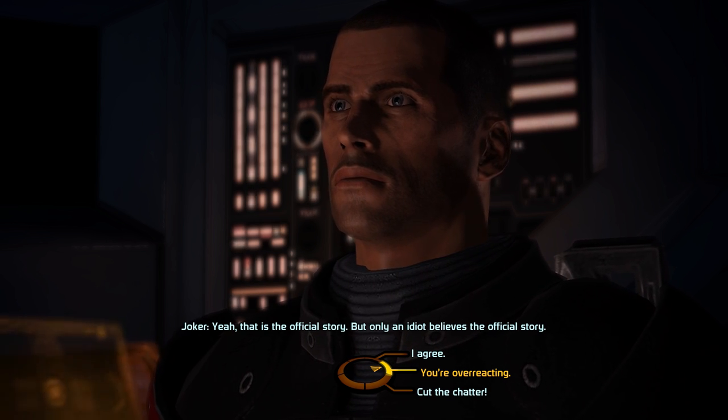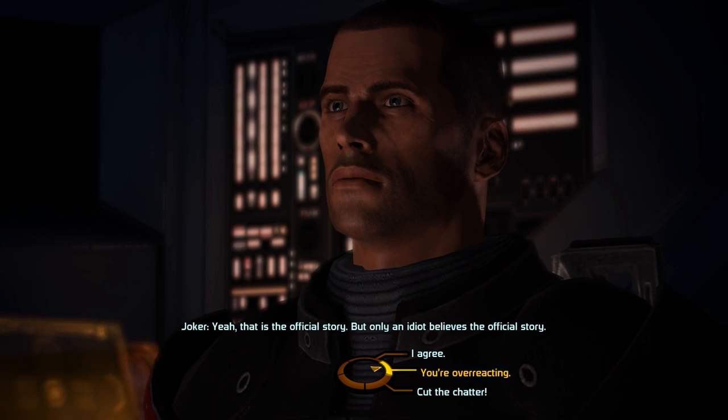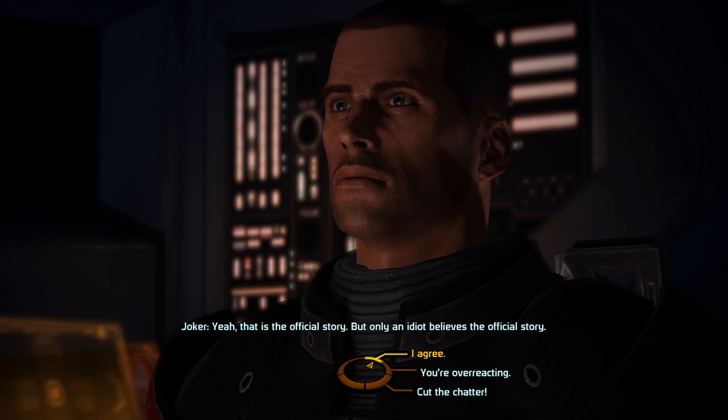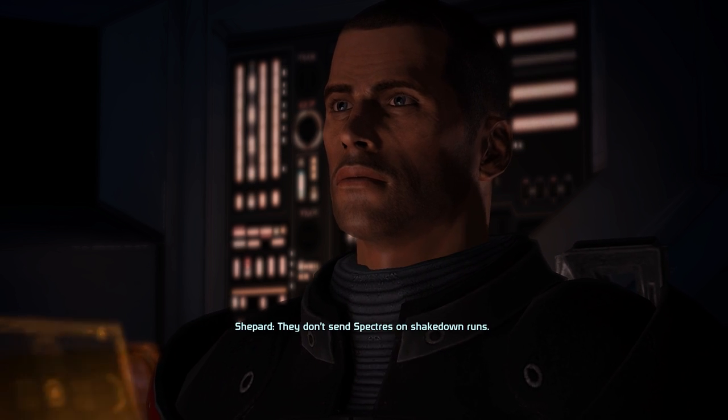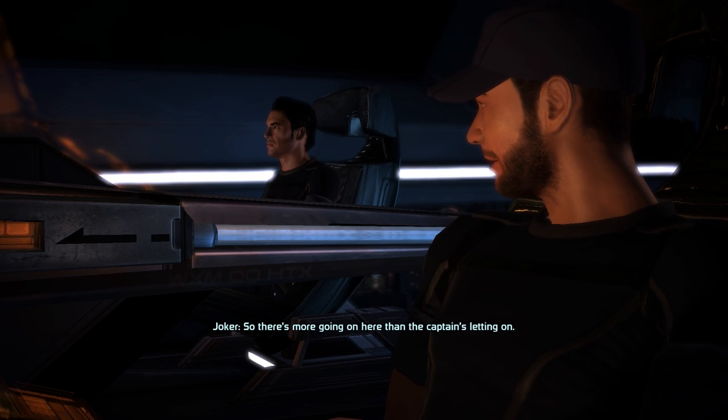Quick disclaimer — this first part will include a ton of dialogue, which means I won't be talking that much. That will get better as the game progresses. We start as Commander Shepard on the Normandy with an interesting guest on board, on our way to a mission that looks to be more than what we've been told. Mass Effect's dialogue system gives us options here, and to get the first Paragon points we're going to agree with Joker — something about this mission seems fishy. "They don't send Spectres on shakedown runs, so there's more going on here than the captain's letting on."